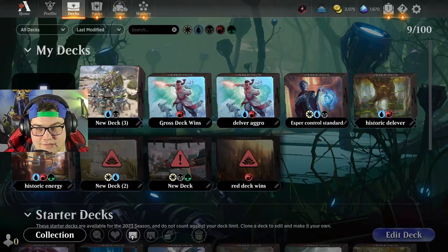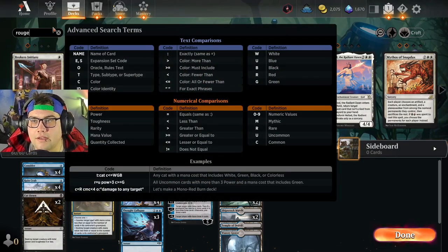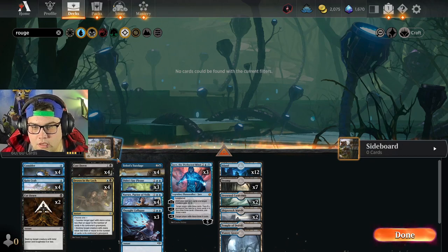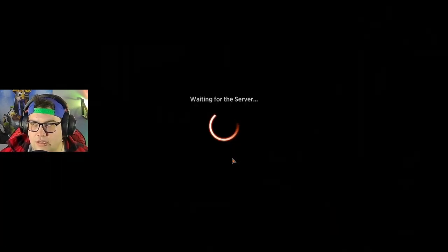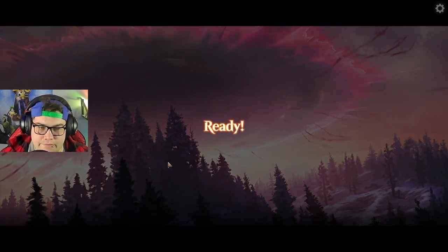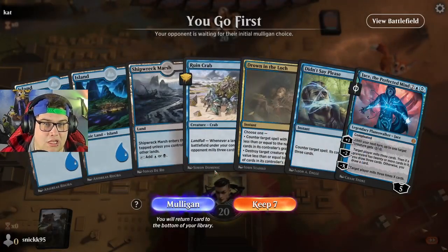Go back into my decks. I wanted to switch it up to more of an aggro rogue sort of thing. Oh wait, I took her out. Nevermind, we're gonna go back to play. I thought I had the one card in that I don't — so maybe when I'm not streaming I'll fix it up and make it a little bit different. But I want to get a mill deck working in Historic — I think it could be fun, an interesting deck. I'll keep this.